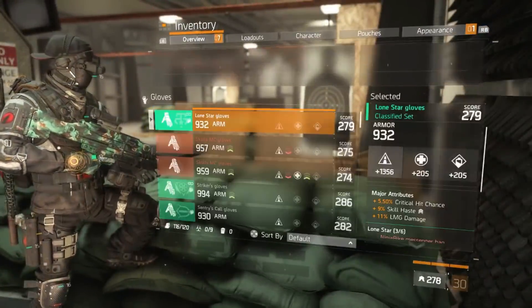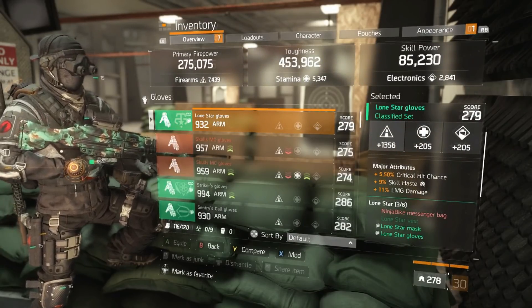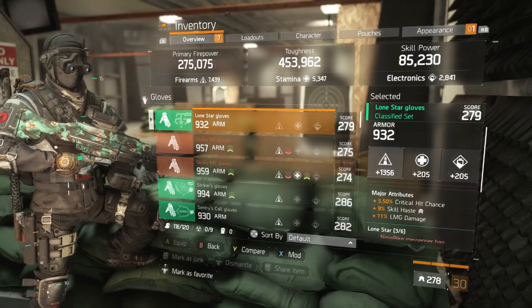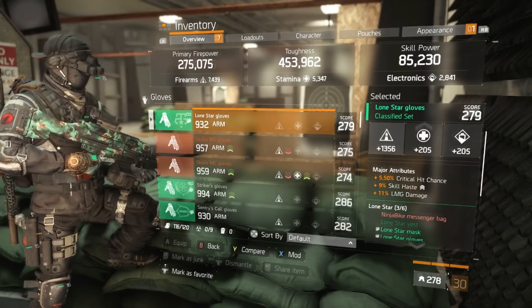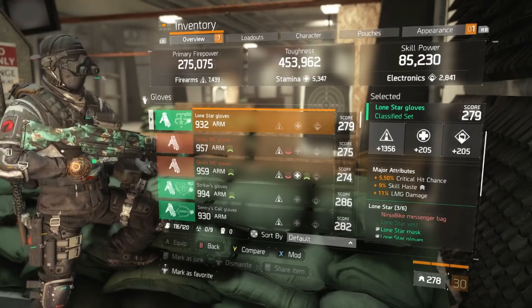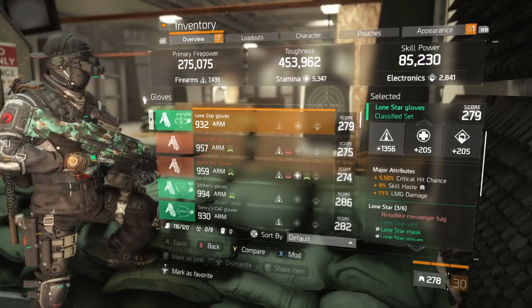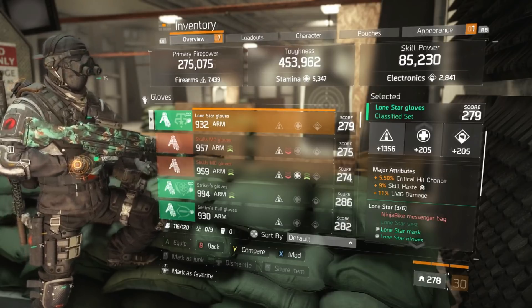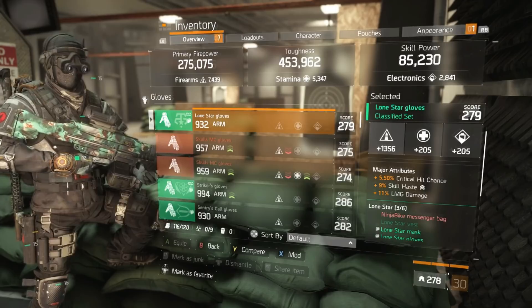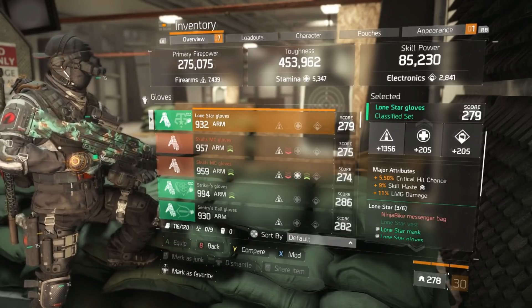For Lonestar gloves, the best three major attributes are critical hit chance, skill haste, and LMG damage. LMG damage is non-negotiable. Skill haste could be swapped for critical hit damage if you want to prioritize raw damage output, but I firmly believe skill haste is one of the most overlooked stats — it simultaneously boosts your damage and survivability by a decent margin.